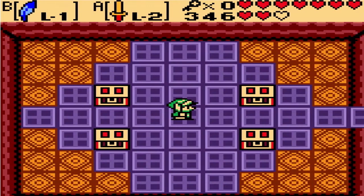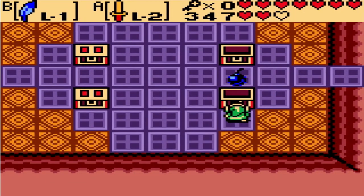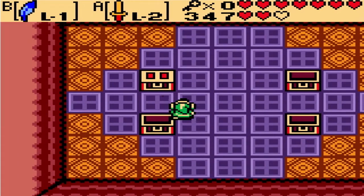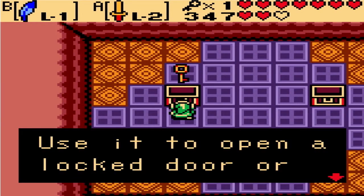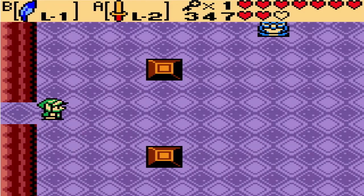Now there are chests that appear. What you want to do is open the chests in the order that you killed the knights in. So we've got four number seeds and then we're going to get a small key. Small keys! I love keys! So there's nothing left to do here.